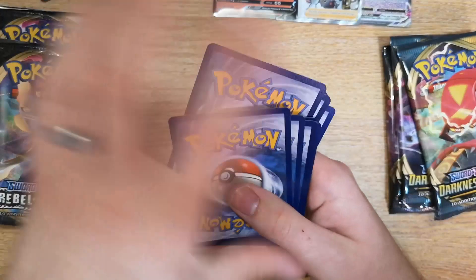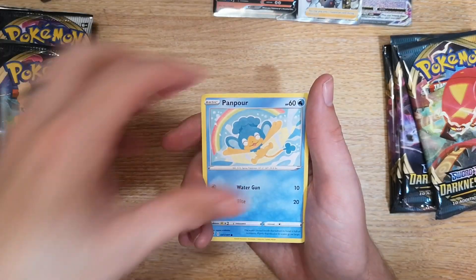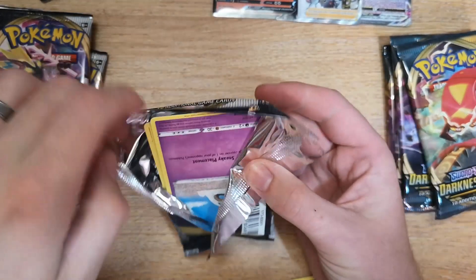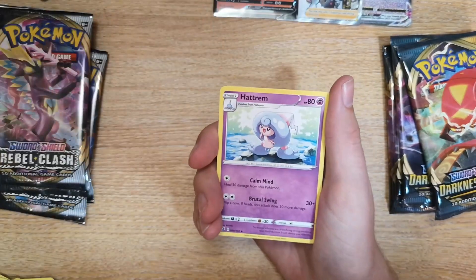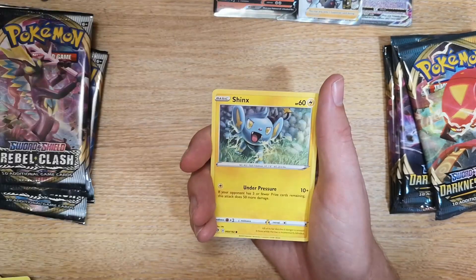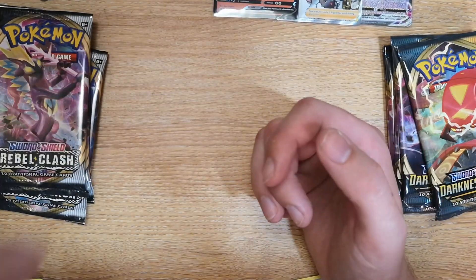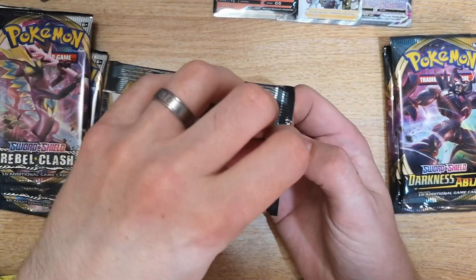Pack 7 Darkness Ablaze: Fire energy, Turbo Patch, Vibrava, Gothorita, Shelmet, Panpour, Teddiursa, Torchic, Rookidee, Jigglypuff reverse, and a Diggersby regular rare. Our chances of getting a Charizard V-Max are diminishing pack by pack. Pack 7 Rebel Clash: Hatrem, Poké Ball, Lampent, Sandygast, Vulpix, Weezing, Shinx, Galarian Yamask, Nosepass reverse, and a Galarian Cursola — I quite like that artwork; it reminds me of Boo from Super Mario.